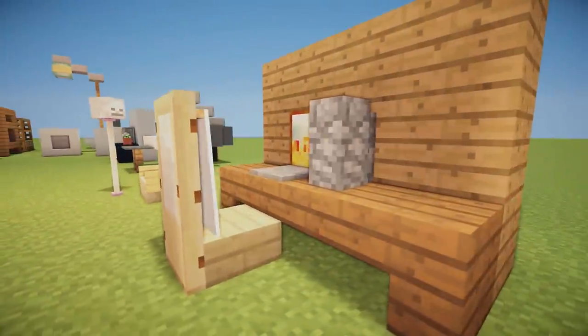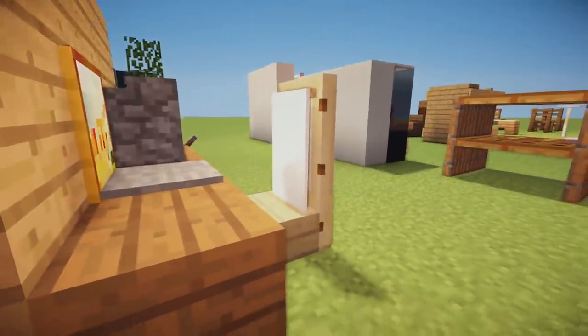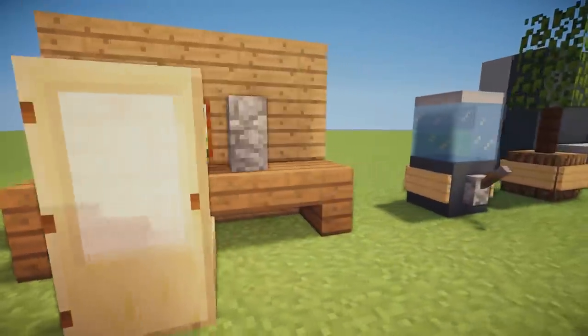We then have a computer design and desk. We have some upside-down stairs with slabs for the desk, then a pressure plate and painting for the computer with a stone wall to replicate the desktop.